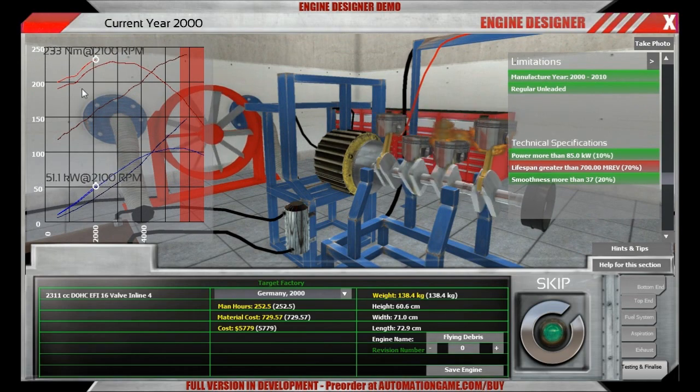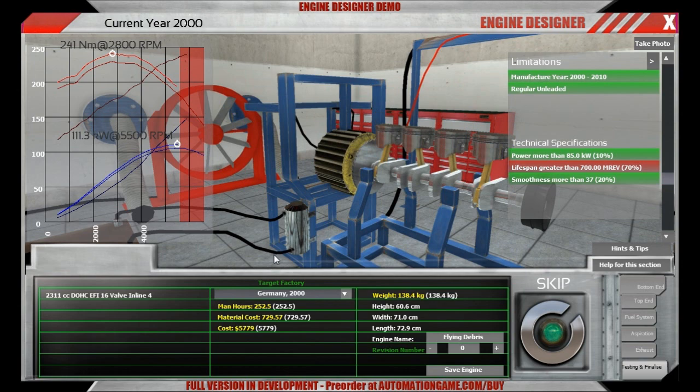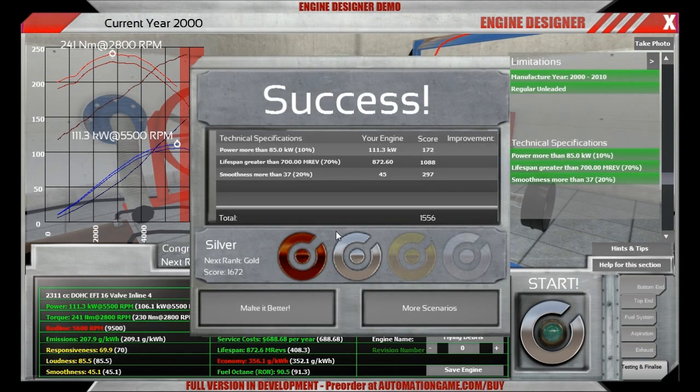We are starting out a bit higher — that's because we got rid of the knocking. The shape remains the same. Success! That's a pretty good engine. Silver rank. This concludes this little tutorial mission. Have a good one, see you, bye.